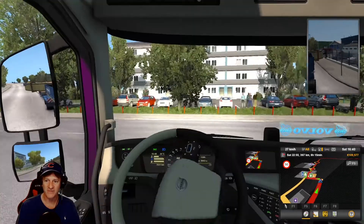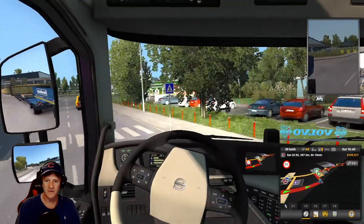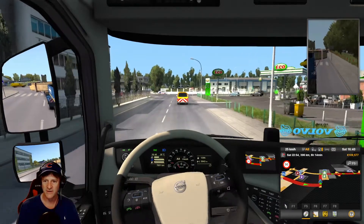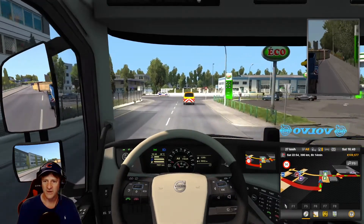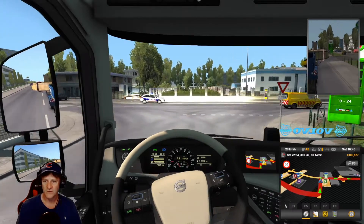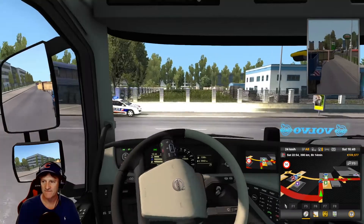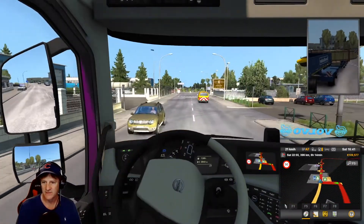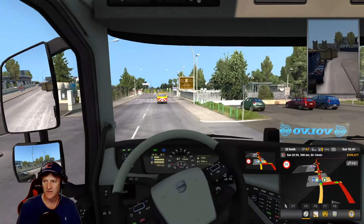We don't have to stop for anything because they take care of all the traffic for us. Left-hand turn's pretty easy — stay in the middle of the road. We're going to take a nice wide right-hand turn. We'll go to the right here. Nice. Trying not to demolish that car. There we go — we're doing pretty well.